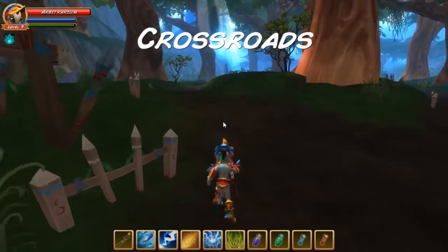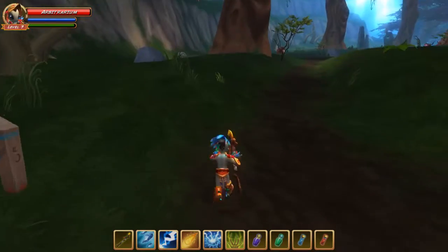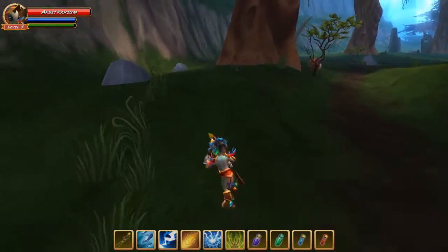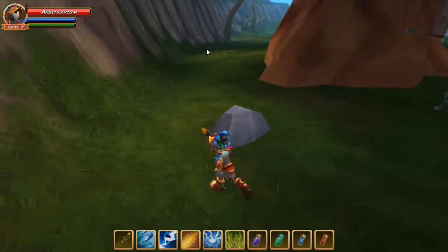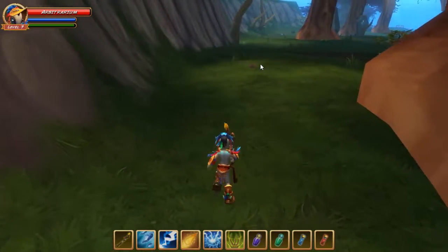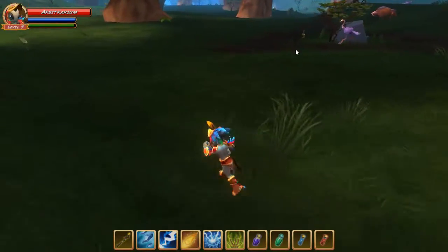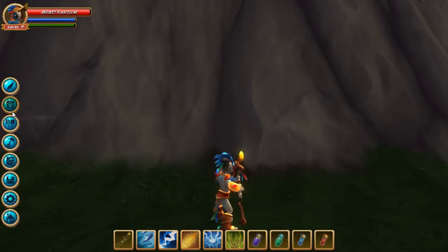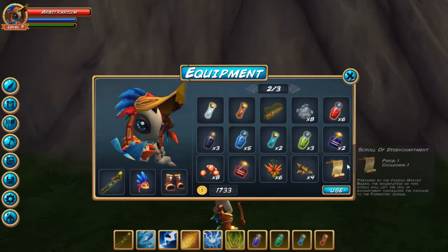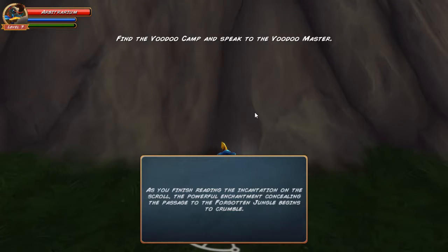The first thing we're gonna do is go off to the left. Last time we were doing the other quest, we went off to the right. But you'll see that this little mini hint from the developers over here shows us that we need to go this way. There's a little stone here and the trail just ends, and that points the way to the correct place to use the scroll. So you'll go in here, go to the scroll, and use it. Find the voodoo camp and speak to the voodoo master.